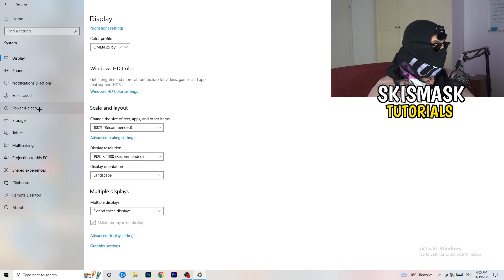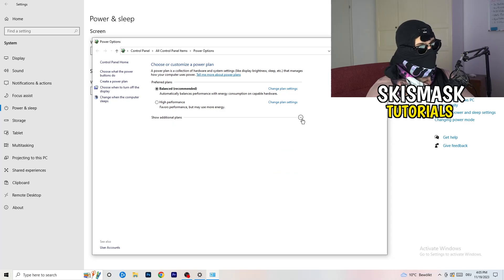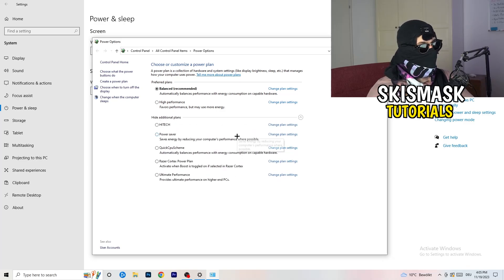Next, go to Power and Sleep settings. The screen and sleep options here don't really matter for performance, so go to Additional Power Settings on the right-hand side. Click the small arrow to expand all available power plans. For me, Balanced works best, but some PCs are different. Check High Performance, Balanced, and Power Saver - take your time testing each one and it will help you a ton.